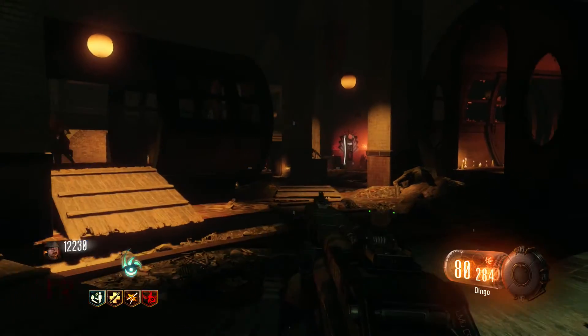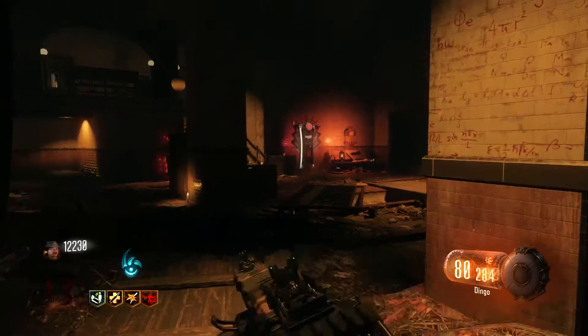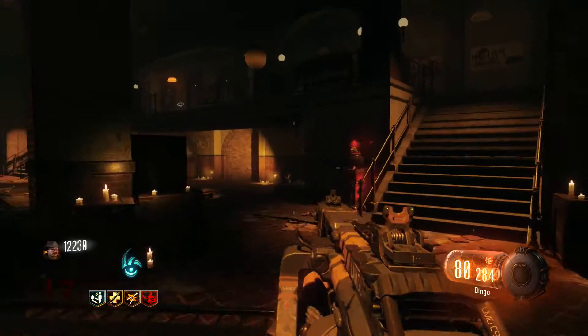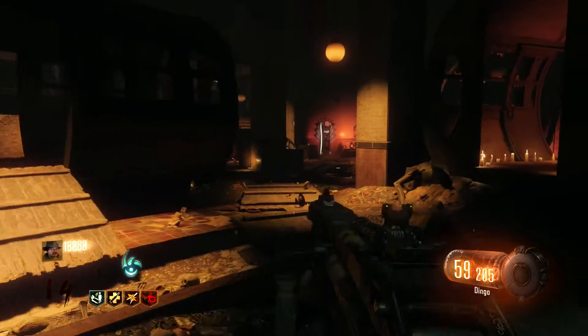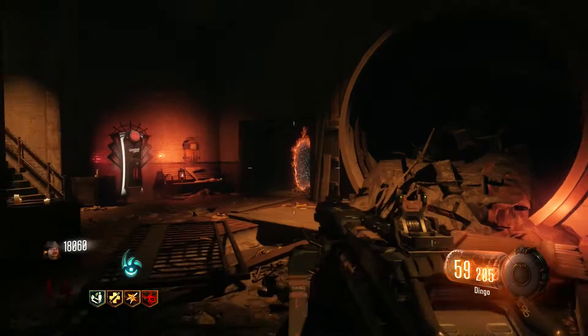For the winning zombie training location, it has to hands down go to this spot. There's just so much room to run around in, and you have a very high chance of getting to the high rounds. You also have portals on each side to escape into, so that's very helpful.